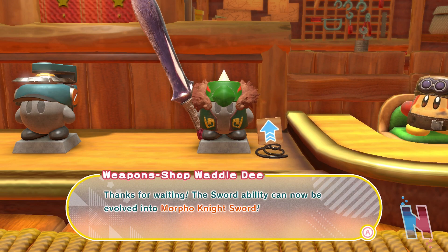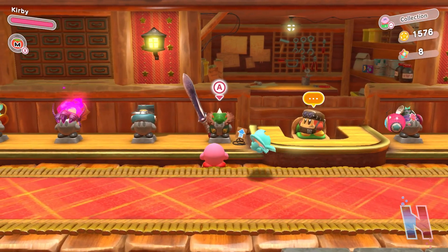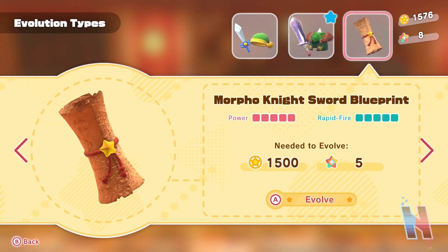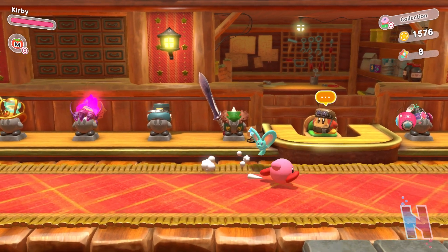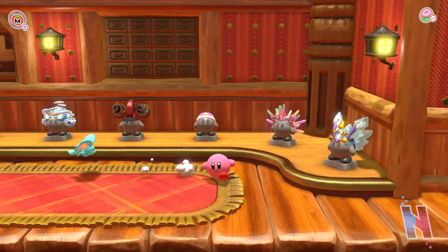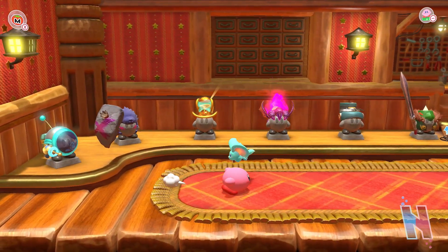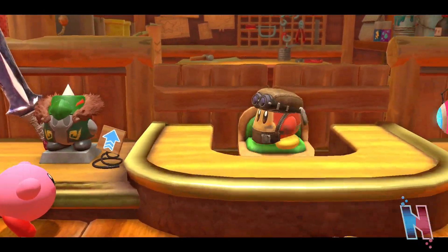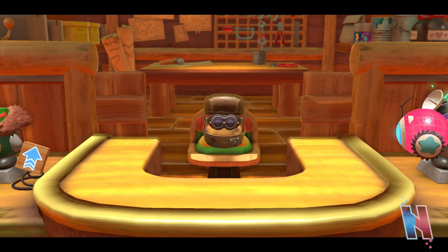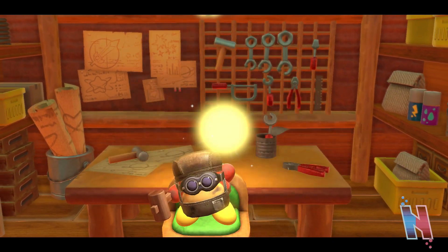We're definitely getting that Morpho Knight Sword — I'm assuming that's going to be a very, very powerful ability. The sword ability can now be evolved into Morpho Knight Sword. Okay, so let's go ahead and upgrade this now. Five of them — oh my goodness. Let me make sure if there's anything else we can upgrade. I don't think so though; we still haven't found the blueprint for that, which is unfortunate. Okay, it's just sword — let's do it. All right, evolve Morpho Knight Sword!